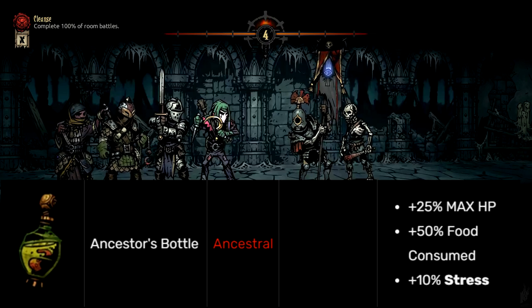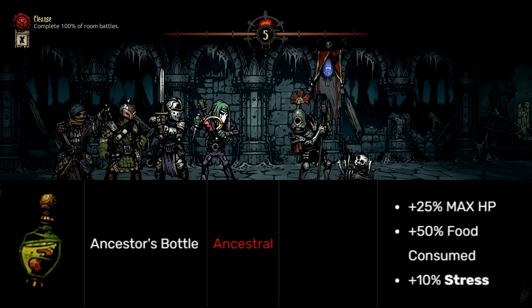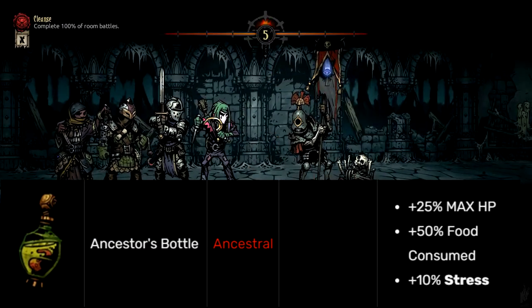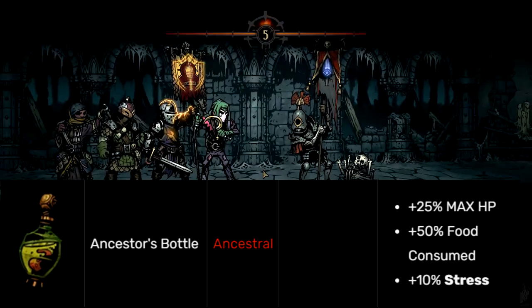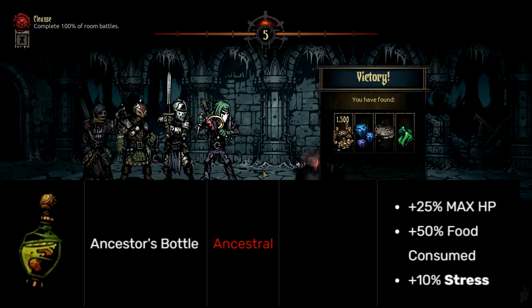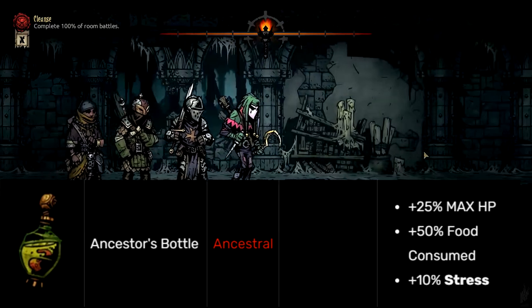Now there is a rare trinket called the Life Crystal that grants plus 20% max HP, and the only downside is minus 1 speed. Now what do you think is more important: plus 50% food consumed, plus 5 max HP, and plus 10% stress — or 1 speed? And you have to kill a Shambler to get this.